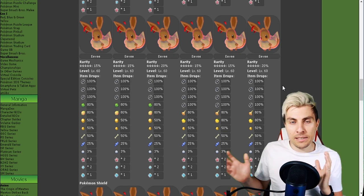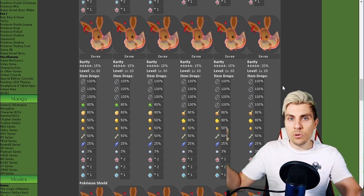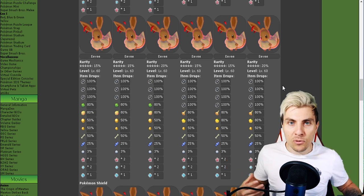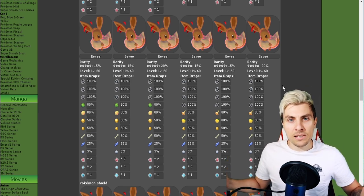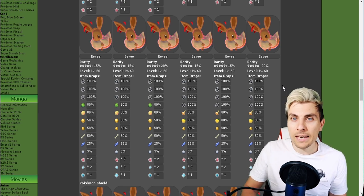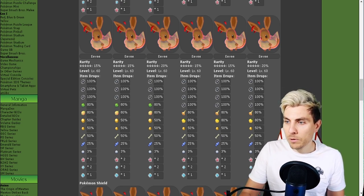The hidden ability should transfer into things like Hyper Voice on Sylveon and other hidden ability Eevee evolutions. It's the same across both games.